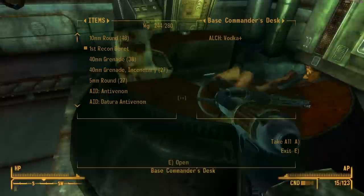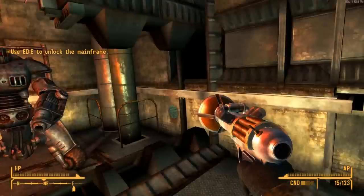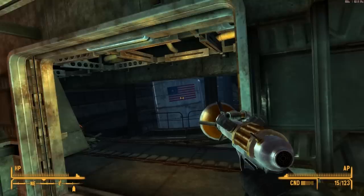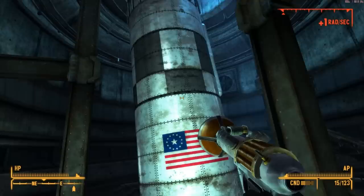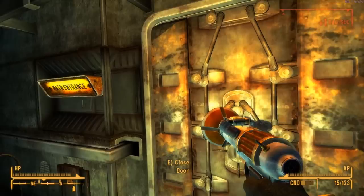I've got all the silo security codes now. It says use Eddie to unlock the mainframe. The sentry bots are completely disabled so I don't have to worry about them. It would be cool if we could launch this thing, but it looks in such bad shape — there's no way you could ever launch it. The whole facility is just shot to hell, with electrical cables dangling everywhere.